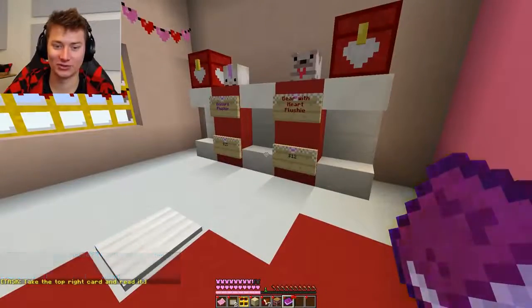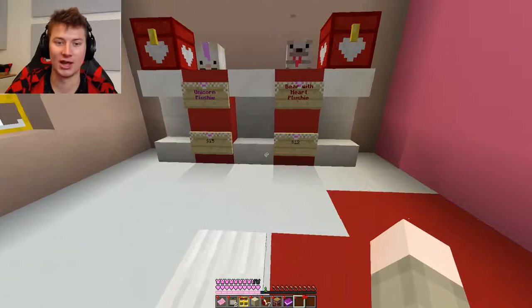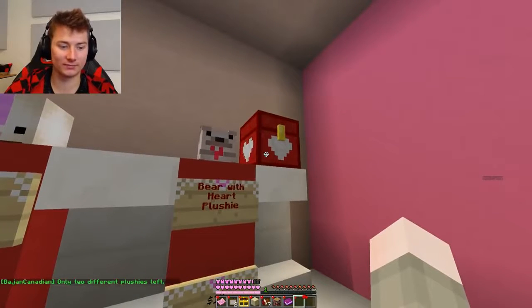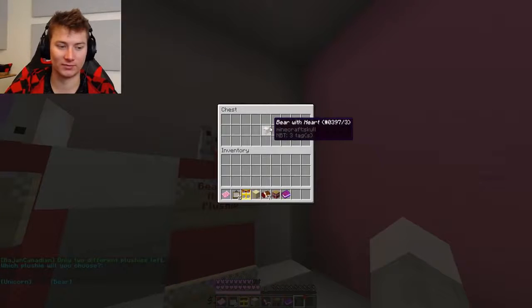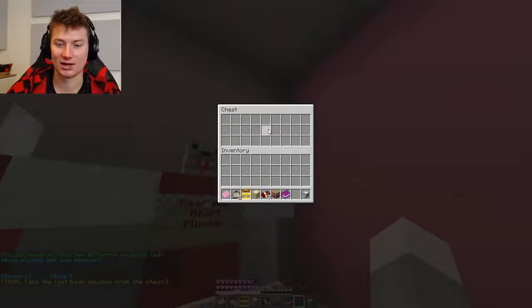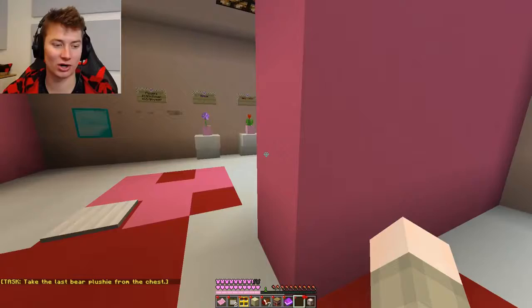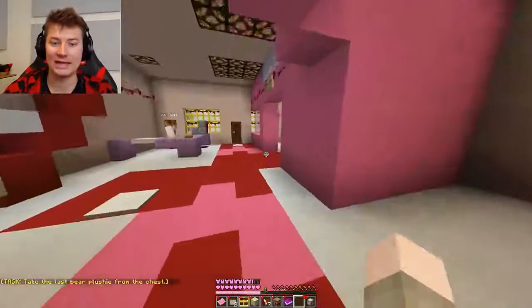You have a unicorn plushie and a bear with a heart plushie. I'll take this one - it's kind of cooler. I'll press bear and take the last bear plushie from the chest. I think it's cuter than a unicorn, honestly. And it's more meaningful, you know - it's got a heart on it. It's more kind and loving.